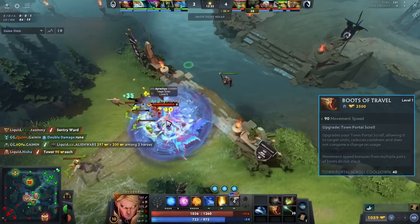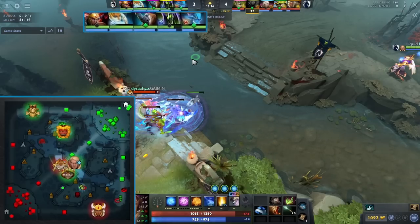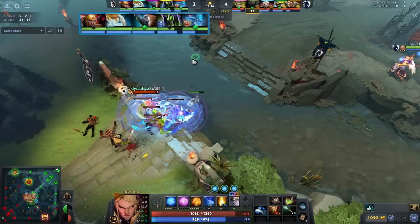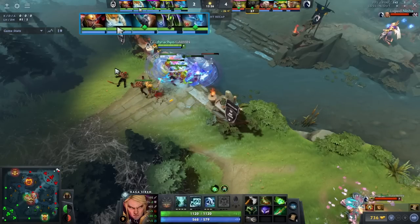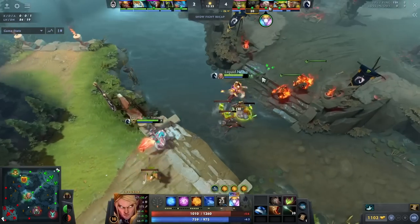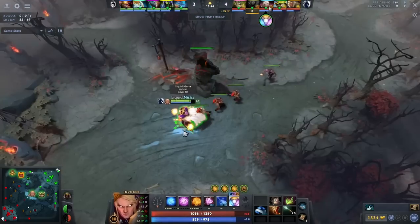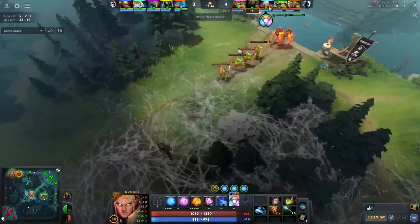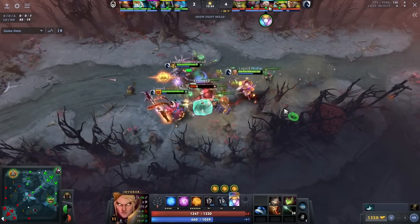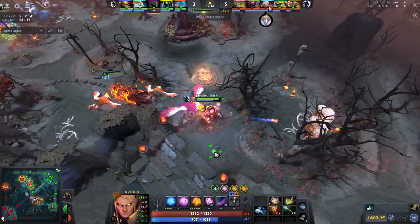The next clip is at 13 minutes when he gets his Boots of Travel. He sees the Legion Commander bottom and notes that Gaming Gladiators' lineup is meant to scale — Magnus takes time to come online, Leshrac wants to farm Bloodstone, and Naga Siren does little early. So Nisha understands that anyone pushing up really far is likely alone. While he's pushing the mid lane, he sees Magnus push up far, gets a nice Overgrowth, and TPs in using Cold Snap and Alacrity to finish off a pretty tanky Magnus.